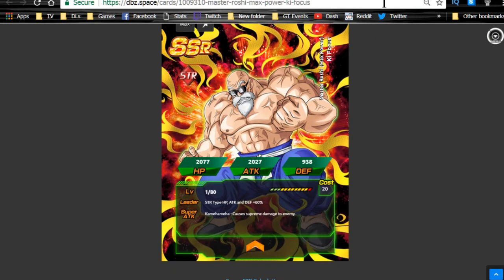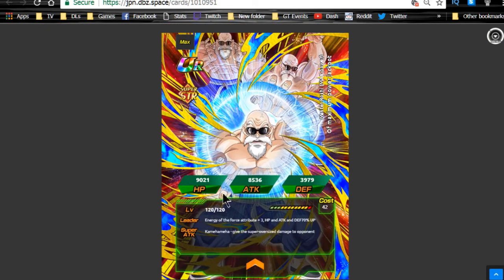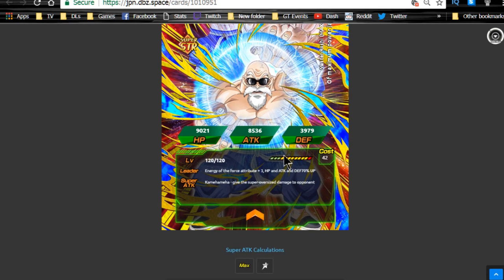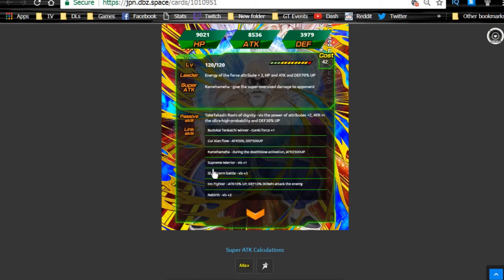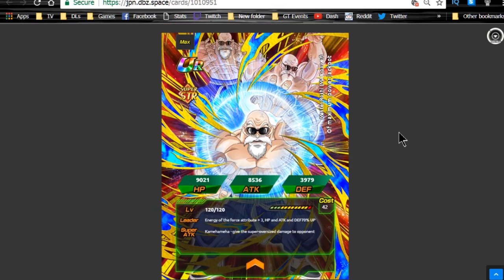Last but not least is Buff Roshi. He has pretty good stats overall: HP 90,21, Attack 85,36, and Defense 39,79. Defense is definitely on the lower side. He has 'Over in a Flash' so it's a short-term battle style. He also has the Rebirth link. I also like how they show the different ways he's charging up for the Kamehameha — I think that's the old-school scene from the original Dragon Ball.